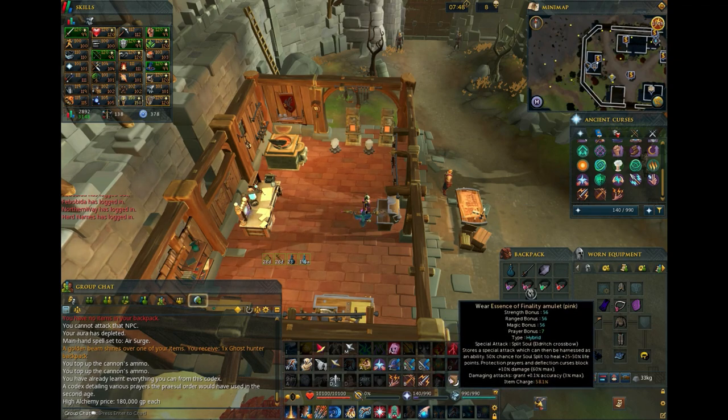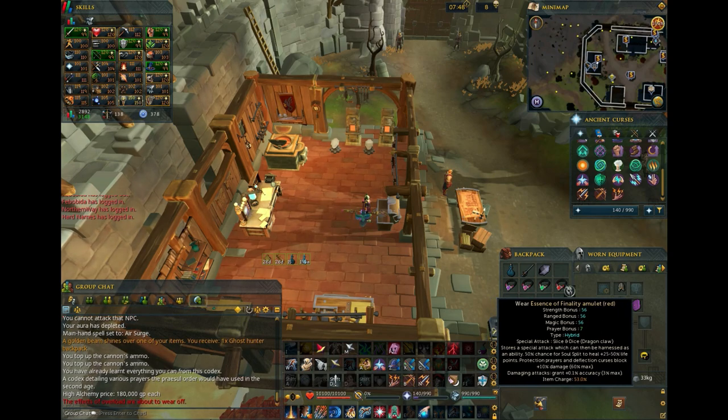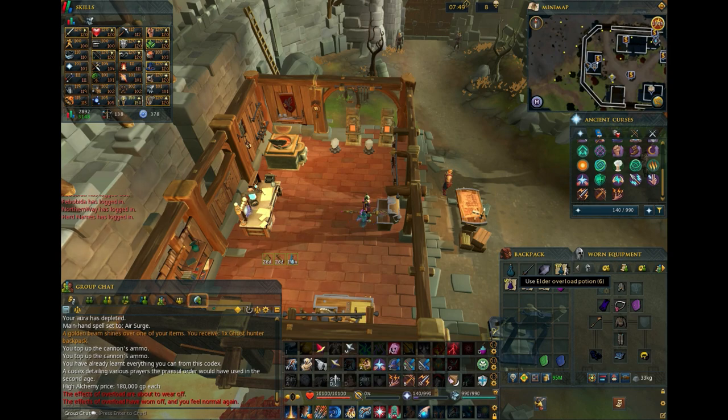The last item on our list is a spare Essence of Finality. The Necromancy main hand is confirmed to have a special attack, although we don't know what the special attack is or what tier it is on. Regardless, it can't hurt to have another Essence of Finality. That should be it for items.